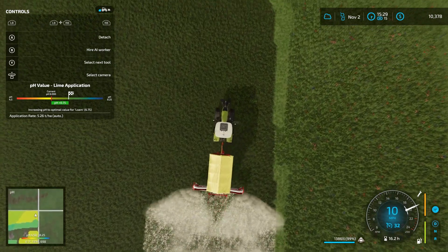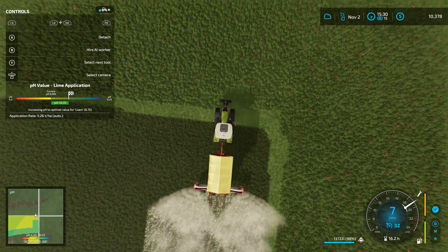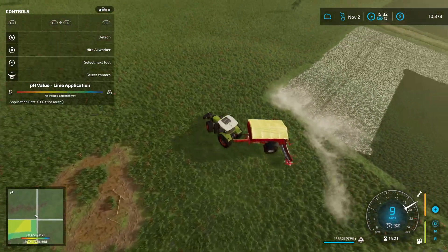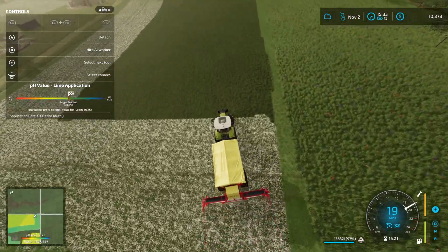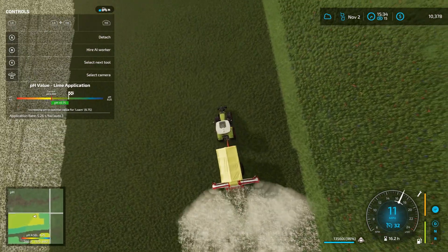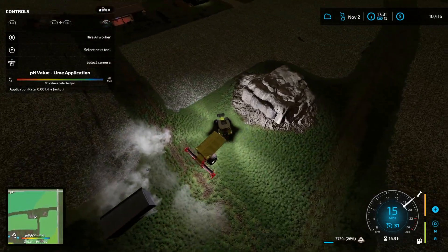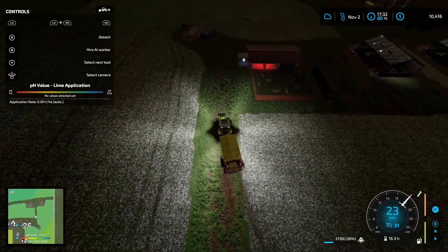Right now we're just liming all the fields — probably been pretty behind on the liming, putting the lime in the fields, getting the pH to the proper level. Don't get me wrong, I'd love to keep precision farming on, but it just seems like there's too many problems with it. Maybe it's interacting improperly with another mod — I'm not really sure. Okay, so we've got all those fields limed and fertilized.